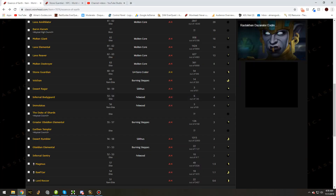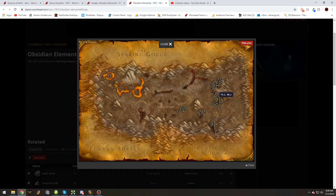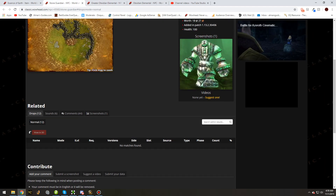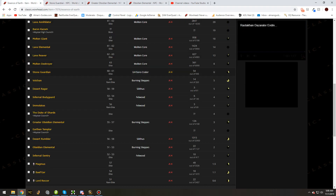There are two more locations in Burning Steppes. First, the obsidian elementals in Burning Steppes — as you can see on the map, they're all around Dreadmaul Rock and also around the bottom portion of the zone. There are also fire elementals mixed in with these guys, as well as the greater obsidian elementals. These guys are found around the pockets of lava and the scars across Burning Steppes, and they also have a chance of dropping Essence of Earth. This is also the Stone Guardian you'd be looking for in Un'Goro Crater if you decide to take that route, but again, not the most recommended location.